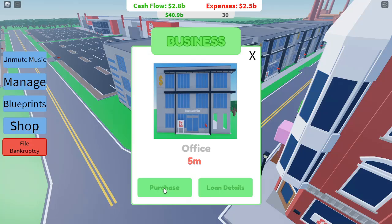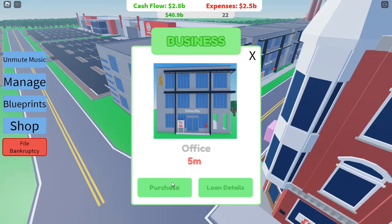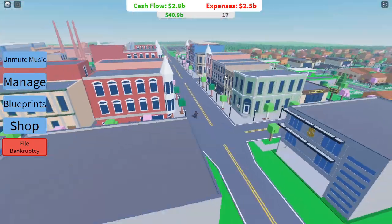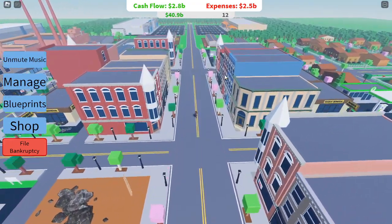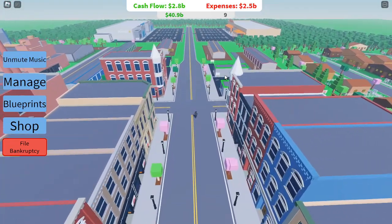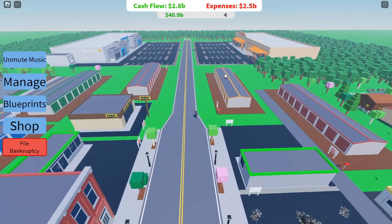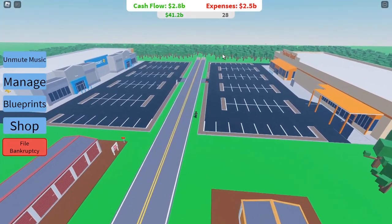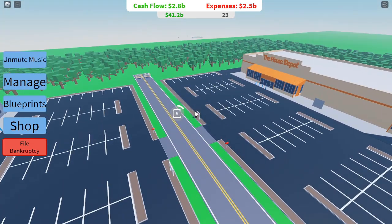In conclusion, the key to dominating Roblox Investor Simulator is balancing your supply management and advertising strategy. Whether you're managing RART, Bullseye, or House Depot, the principles remain the same: stay on top of your inventory, optimize your advertising spend, and most importantly, don't overspend on internet ads. Stick with 2B and watch your profit soar. Thank you guys for watching and tuning into this video. I hope you found this guide helpful and that it makes a difference in your gameplay. Stay tuned for my next video. This is YourName signing off. Keep safe, and see you next time.